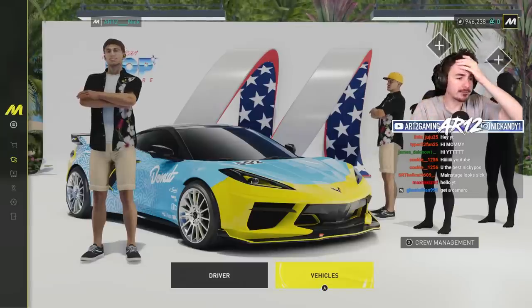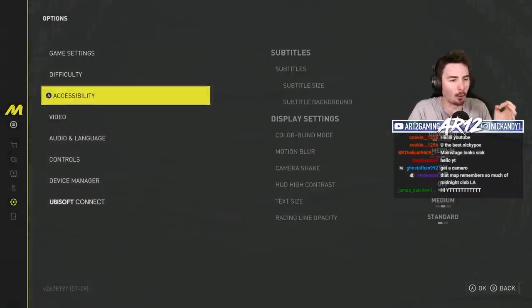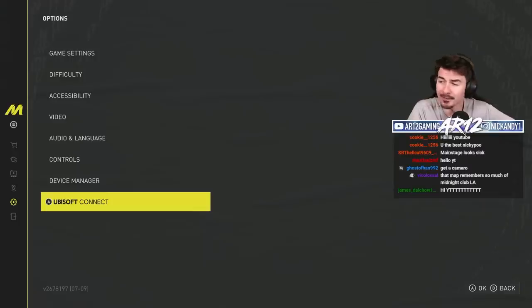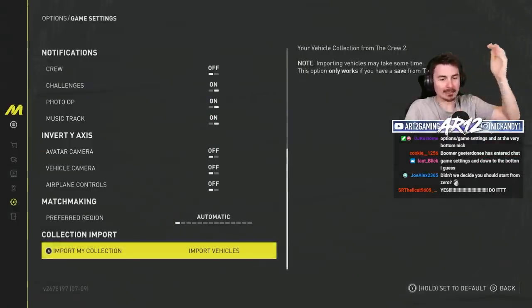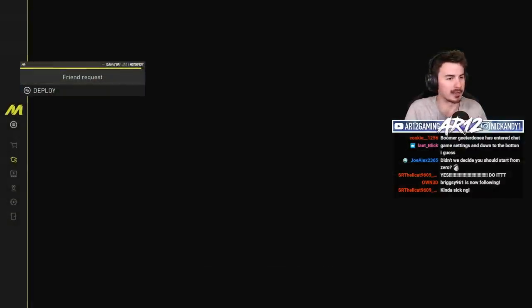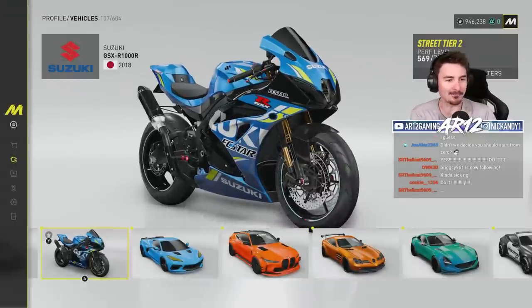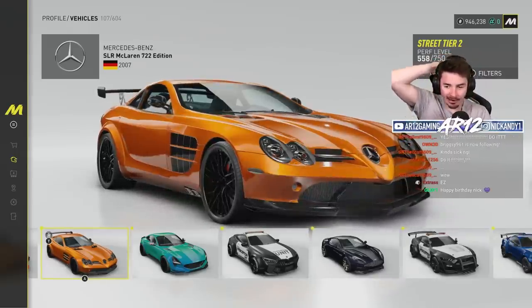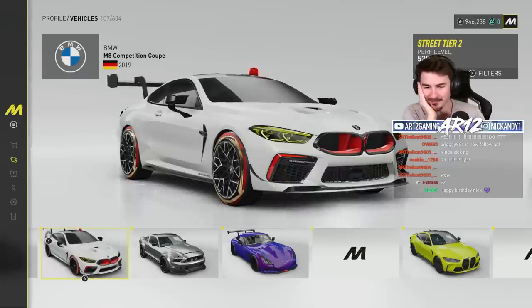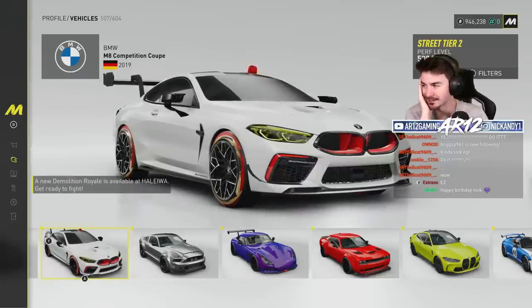One of the coolest things you can do in Crew Motor Fest is import your garage from Crew 2, and I haven't done it yet. All of your vehicles can make their way over, and literally with the click of one button — there's no way it worked that quickly! I've got my GSX-R1000R, my SLR, my Nissan GTR, my BMW M8. What the hell was I thinking when I customized that?